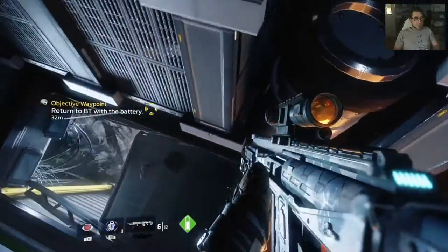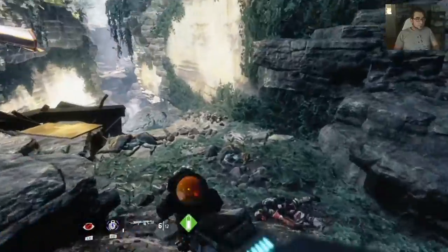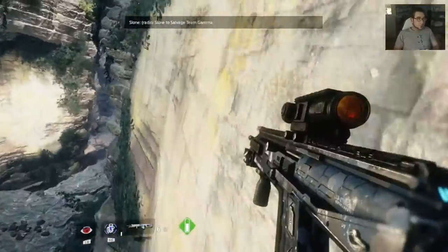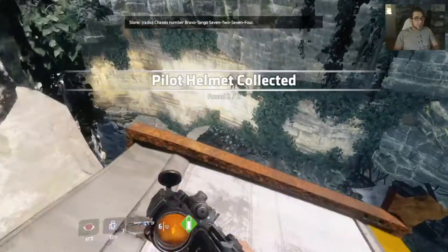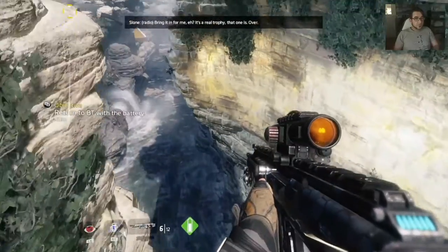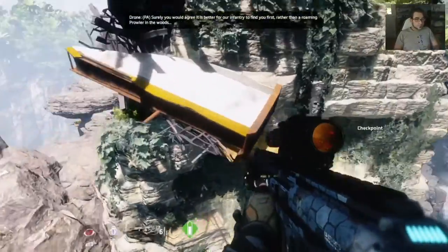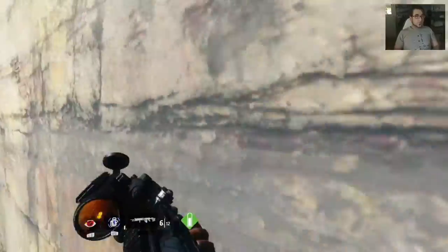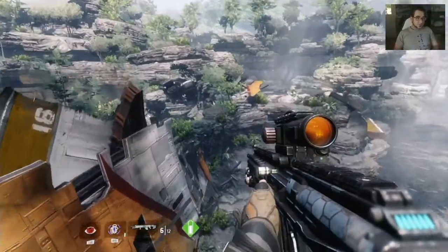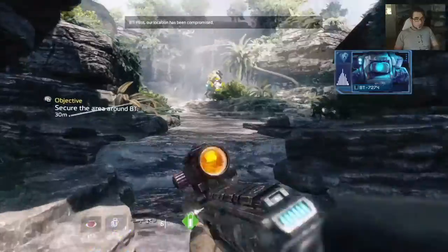Here we go, another battery — awesomeness! Let's get this back to our Titan. It looks like — oh, I got another pilot helmet. Collected two of two found! Can't land in the water, damn. Hit the wall, hit the wall — yeah, just made it!